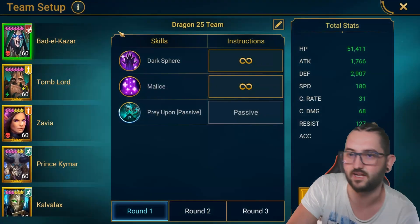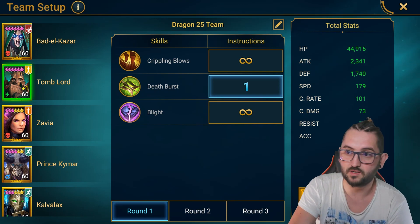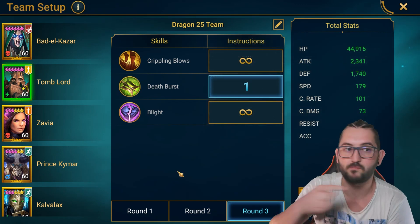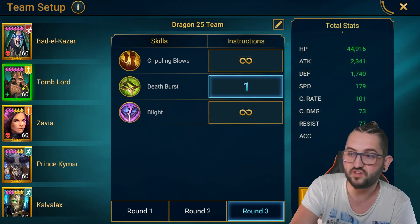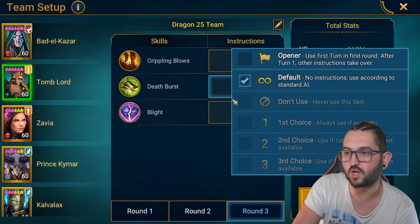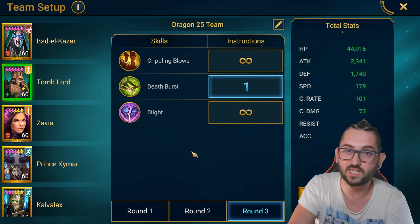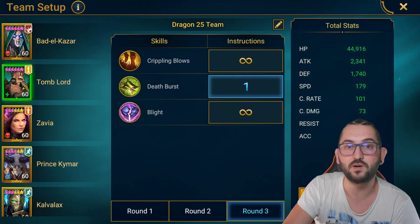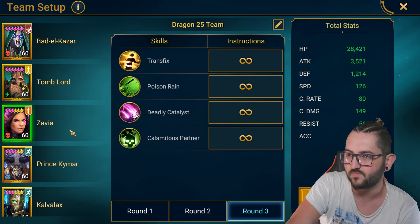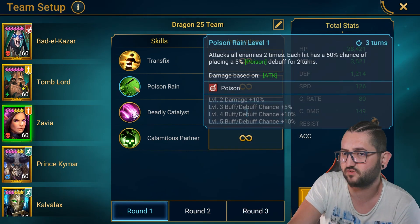Let me show you the preset on how this team actually works. Battle Kazar — nothing changed. Tomb Lord — force him to do the poison on wave one, force him to do the poison on wave two, and on wave three again poisons; you want poisons in there for days. On the third wave I could even force him to start with a decrease attack for survivability, but you don't want that because you want your team to die — the fewer people alive, the fewer animations, and the faster it goes. Xavia — forced her to do the explosions.